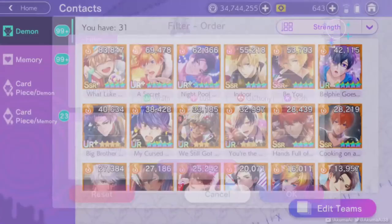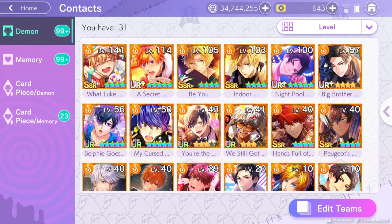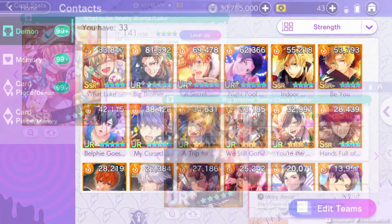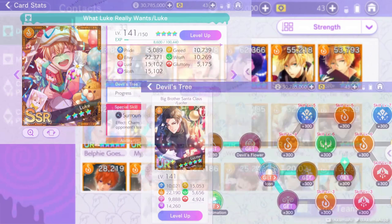Presumably they just keyed in the wrong numbers. To show you exactly how it compares, let's level up one of these Lucifer cards — I'm happy to have a Lucifer card in Envy. I'll do a whole separate video on what to consider when leveling up when you've got a choice like this. Even though the UR has a whole extra section in the devil tree, Luke's SSR is still more powerful, so it's definitely a good one to go for.